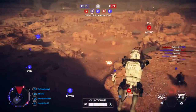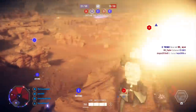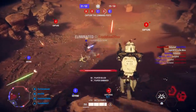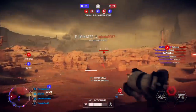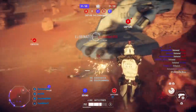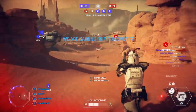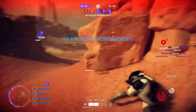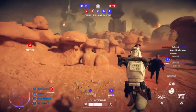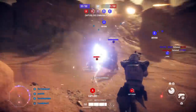The third bug is the new ARC Trooper loading in with only one blaster. The ARC Trooper is supposed to dual wield pistols, but he's been loading in occasionally with one blaster pistol, holding it with two hands. It definitely needs to be fixed because players running around with that one blaster are at a huge disadvantage. It looks weird, it feels weird — it's just a big mess. If they can fix that, it'll be a big improvement.